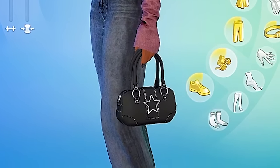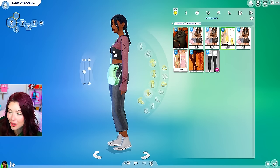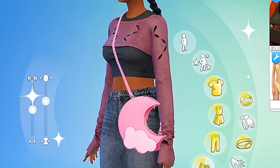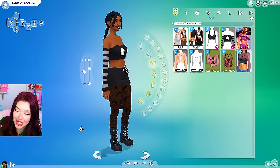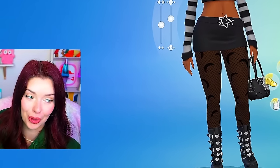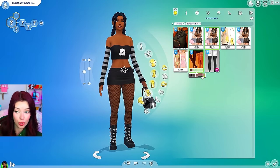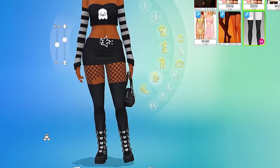Sometimes they look a little weird — you have to adjust the sim's body just to make it work. But for this moon bag I might have to make an exception. We also have those moon tights there — those are pretty cool. They also come in lighter swatches and they come without the moons. And we got these socks with like the ripped fishnet stockings too.